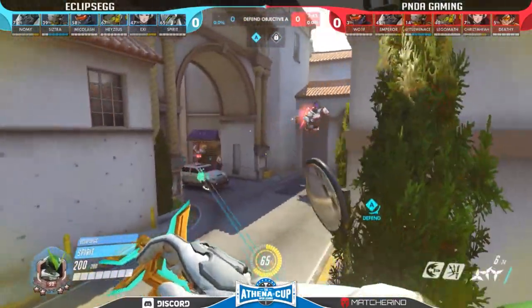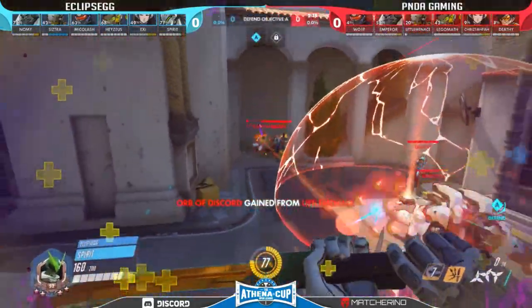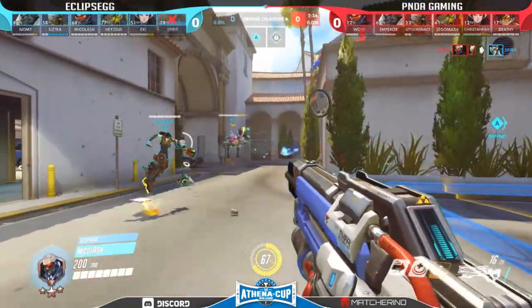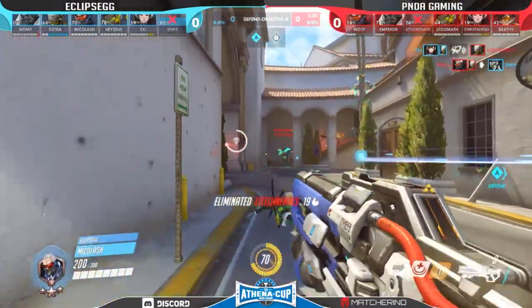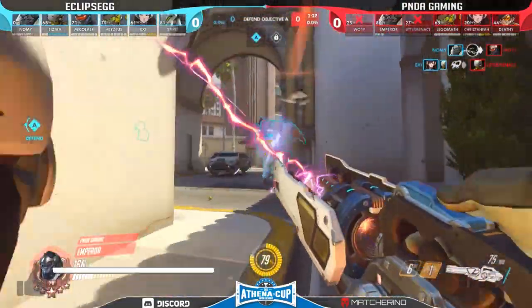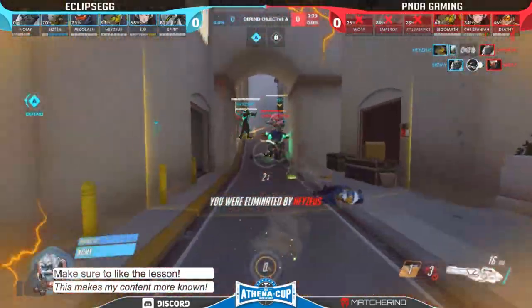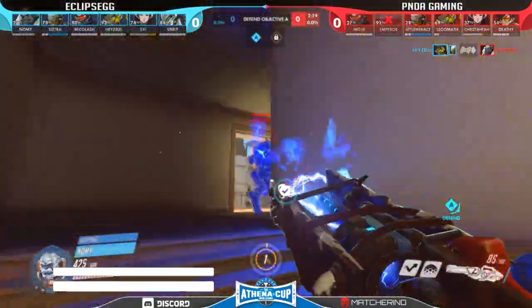Without further ado, let's get into today's topic: hitting pulse bombs as Tracer. It doesn't matter how good your movement, aim, or positioning as Tracer is — if your pulse bombs don't land, you won't be able to reach anywhere near Tracer's full potential. As it is a projectile that flies in an arc at a relatively slow speed, and especially in a fast-paced game like Overwatch where most characters are rather slim, it is not always easy to land this stick, even for professional players.